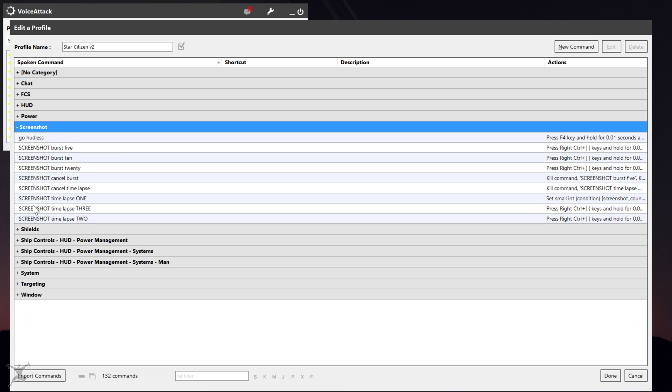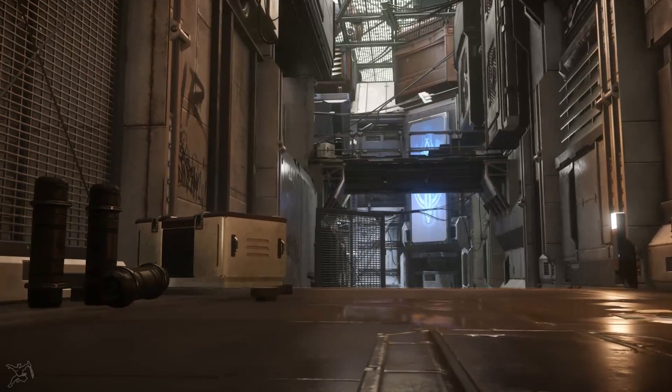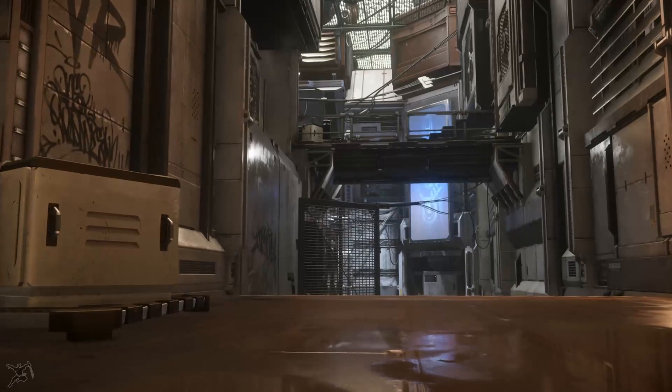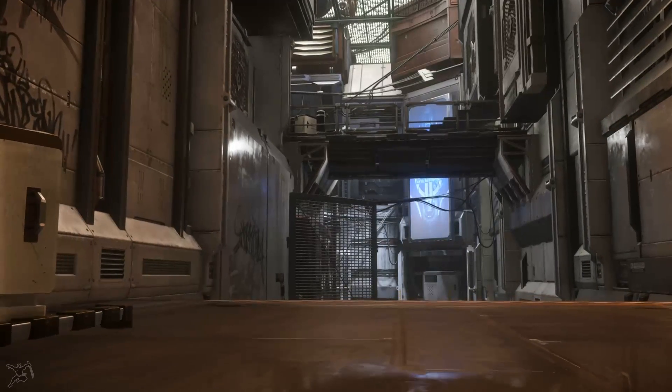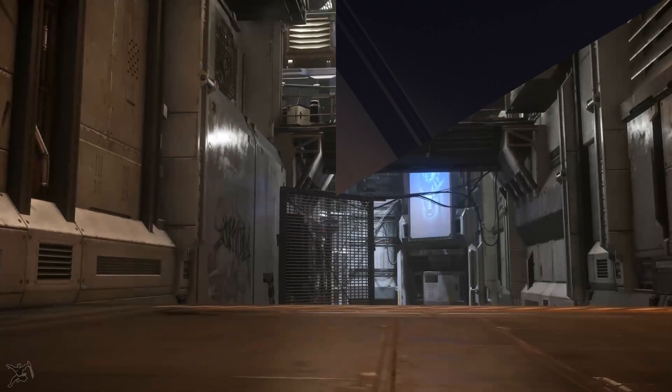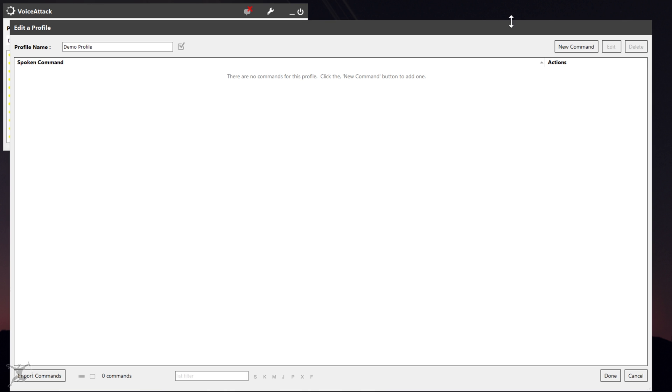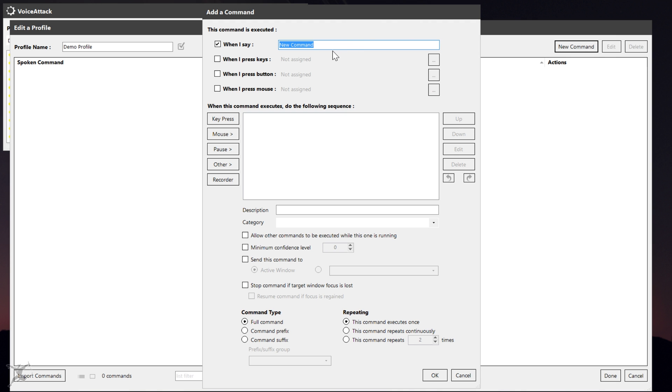I won't be explaining the ins and outs of VoiceAttack, but if you own the program, you should be able to work through this. Basically, I have a macro in VoiceAttack that takes a screenshot, waits a set amount of time, and then repeats the two-command macro a set number of times. Here's how I set that up in VoiceAttack. First, open VoiceAttack and click the button to edit profile. At the top right of the profile editor window, click the new command button, which will bring up the add a command dialog box. If you want to trigger this command with your voice, type in the voice command in the when I say field. I'm going to call mine screenshotburst10, which I'll explain later.